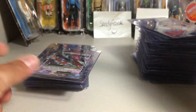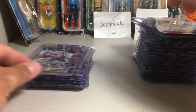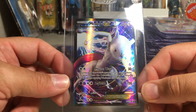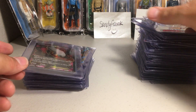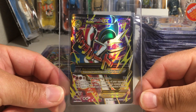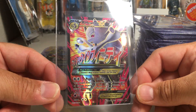Mega Rayquaza EX — both of these are from Roaring Skies. And now here are some full arts. We've got Shining Gyarados EX. We've got Mewtwo EX — this card came from a super premium box set that I could never afford, but I actually found it in one of those little cube sets — I recognized the card and had to snatch it up so I didn't have to buy that big set. Got Dark Raichu EX — picked this up on eBay recently. Got Mega Gallade EX full art — these mega full arts are awesome. Primal Groudon EX full art — beautiful arts on these, they're going to look great in slabs.